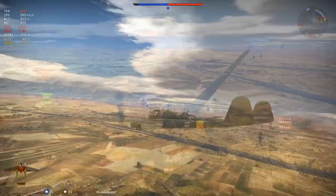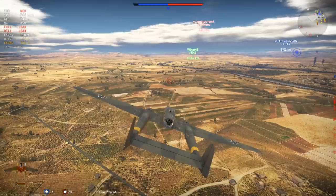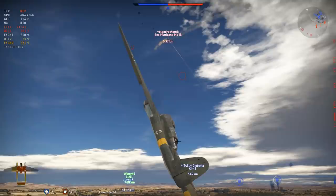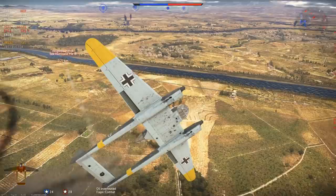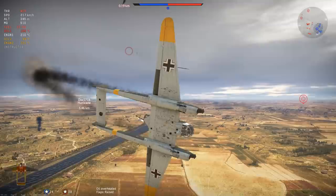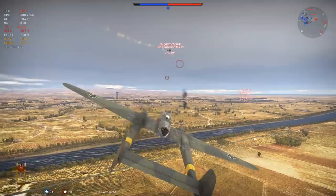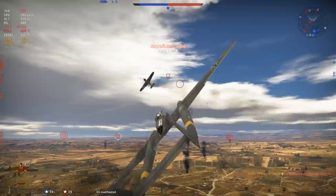We're going to full WEP this thing. We technically could engage him — hang on, we'll see what happens. He wants to engage. The problem is he has more energy than I do right now. Going to horizontal turn — flaps out, pitch down, lag behind, start our turn. There we go. Beautiful.